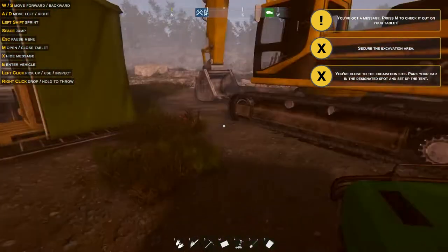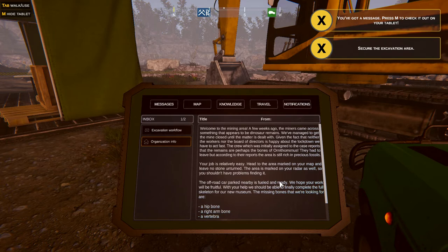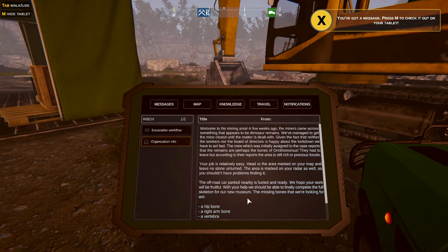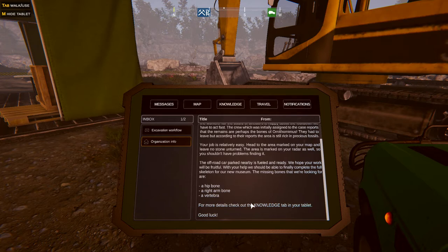Alright, you've got a message. Press M to check it out on your tablet. Welcome to the mining area. A few weeks ago miners came across something that appears to be dinosaur remains. We've managed to get the mine closed until the matter is dealt with. Given that neither the workers nor the board of directors is happy about the lockdown, we have to act fast. The crew initially assigned to the case reports that the remains are perhaps the bones of Ornithomimus. They had to leave, but according to their reports, the area is still rich in precious fossils. Head to the marked areas, leave no stone unturned. The missing bones we're looking for are a hip bone, a right arm bone, and a vertebra. There are many vertebrae in the body, and the right arm bone could be the front bones — the carpus and metacarpus and phalanges, or the radius and ulna, or the humerus.